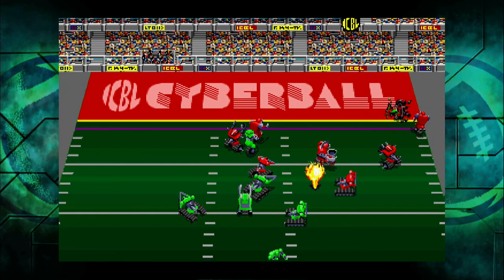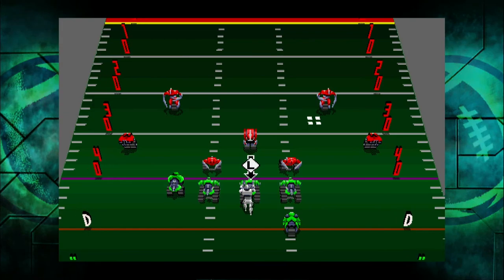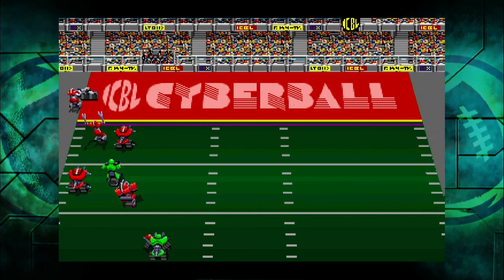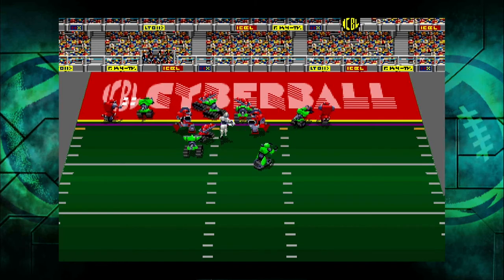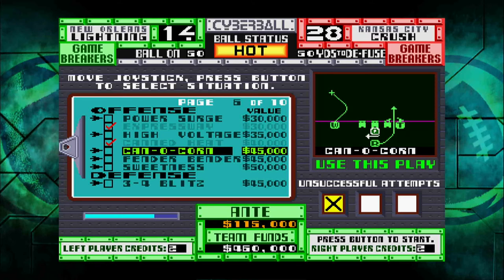Look at that — I beat that guy but he turboed and got me a yard from the end zone. There's really not much I can do there; if I'd gotten closer to the sideline I might have gotten a slight lead on him. He tackled me at the half-yard line. When you're that close, a quarterback sneak pretty much always works, although sometimes everybody charges in and you don't make it. But most of the time when you're that close it works, and that's what I end up doing in the early pages when I'm trying to get tackled for upgrades.